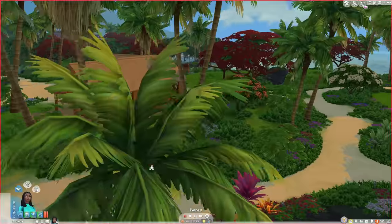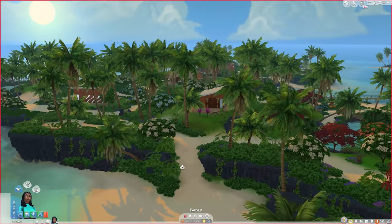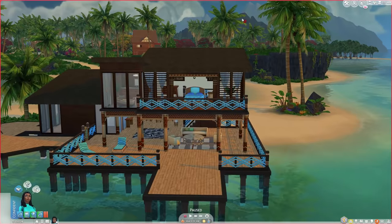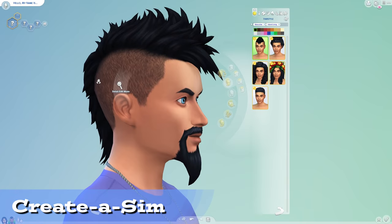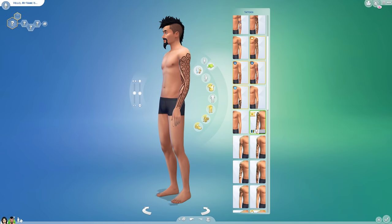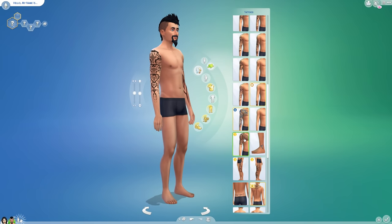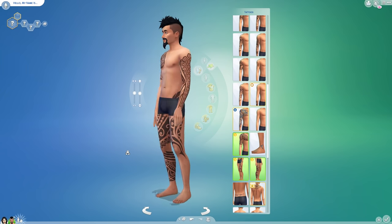Despite all of this, I want to be extremely clear: the textures and artwork that went into this pack came out very well and the world is well-designed. They gave this part a lot of love and I don't want to detract from that. The CAS features a lot of sunny island clothing for Sims, some nice new hair, and really nice tribal tattoos. I hear these are very important to people in those cultures — they're done with things like knives or chisels made of shark's teeth and tend to go on the legs, arms, and face. Island Living lets you go all out if you want.